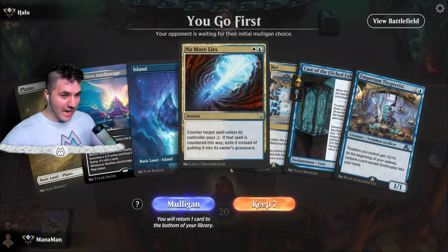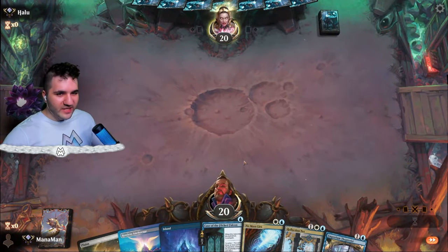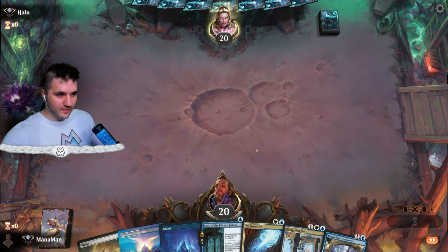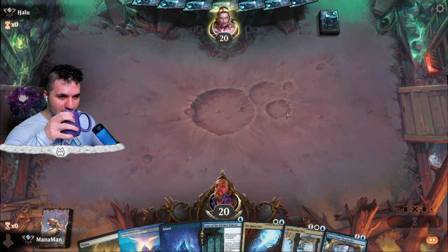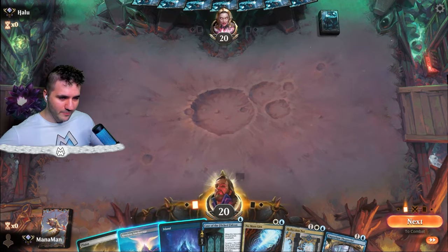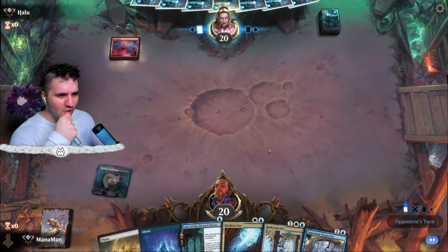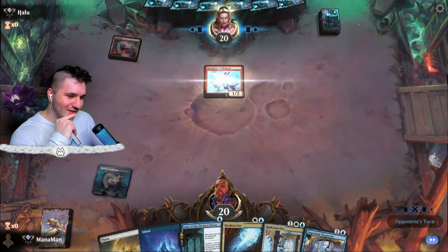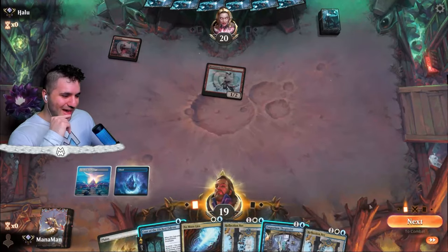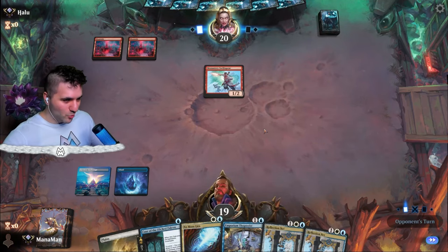Hello! Let's keep this hand — looks good enough. Restless Anchorage can definitely win you games; it can be a little awkward when you're on the draw. Let's commit to the Restless Anchorage — not a whole lot to go here. We're just going to go in for our Thopters. Do we want to drop the Thopters on turn two just for them to get burned? I think just holding up No More Lies is a little bit more efficient rather than dropping the Thopters and watching them get burned and them go prowess.